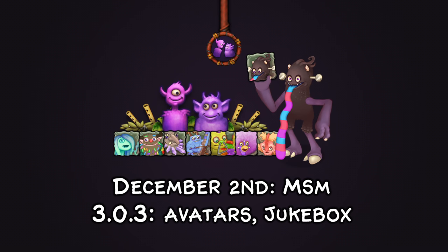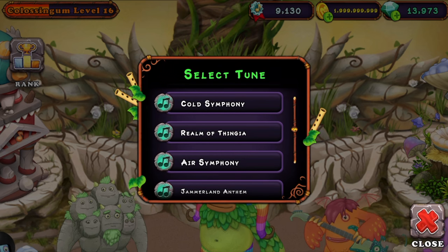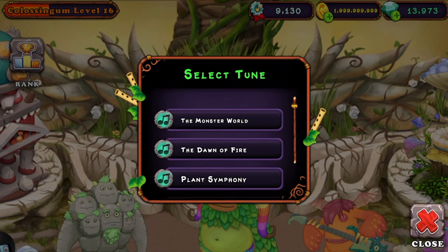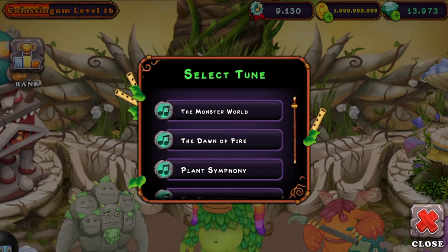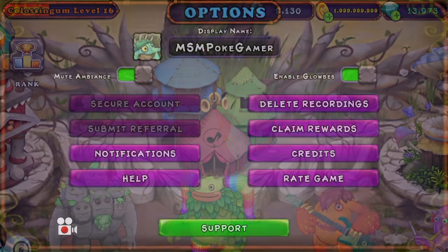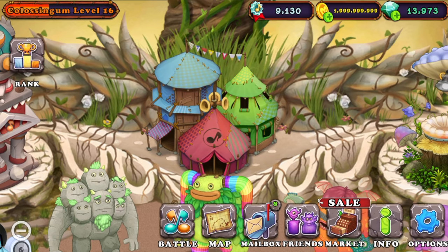On December 2nd we got My Singing Monsters 3.0.3 with avatars and the jukebox. The jukebox featured songs from all throughout the My Singing Monsters franchise, reaching out to games like Furcon's Daily Dreams and even including the Dawn of Fire trailer song. I really love that they released those tracks — getting to listen to the Air Island Furcon's Daily Dreams song was really cool. I'm just grateful we got to see those at all. And avatars mean you won't be seeing people with blank icons anymore.